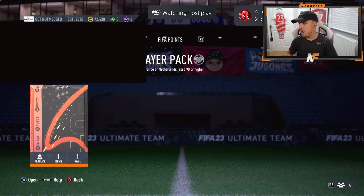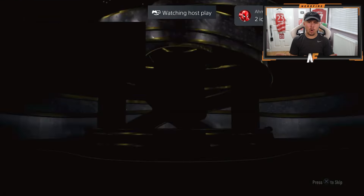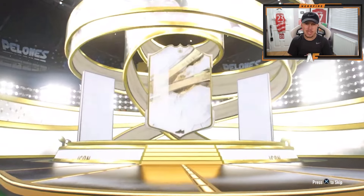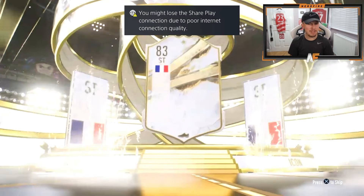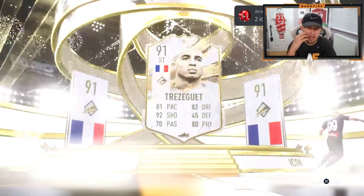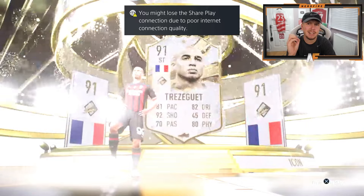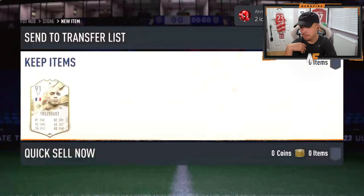My boy Oliver is in the house — off the back of a prime Gullit. What are we going to see? We're back to primes again — France. This is the first French card we've seen. Sadly it's Trezeguet. Even Henry isn't the greatest in terms of prime, but I think that might be the first French player we've seen and we're on player ten — not the greatest.